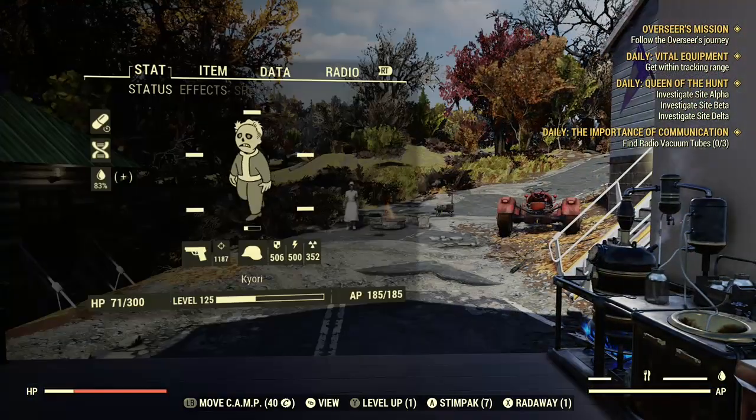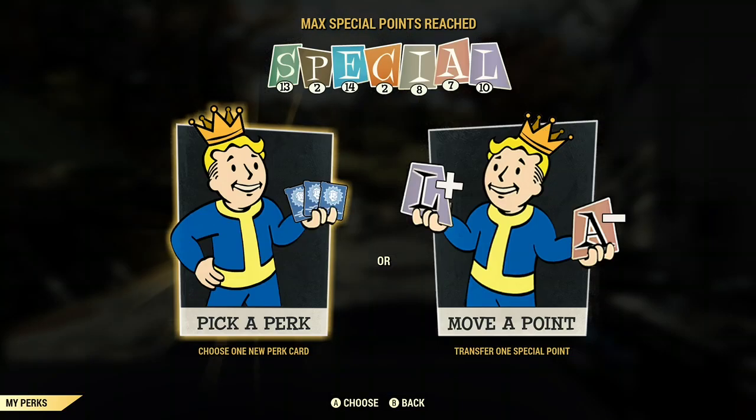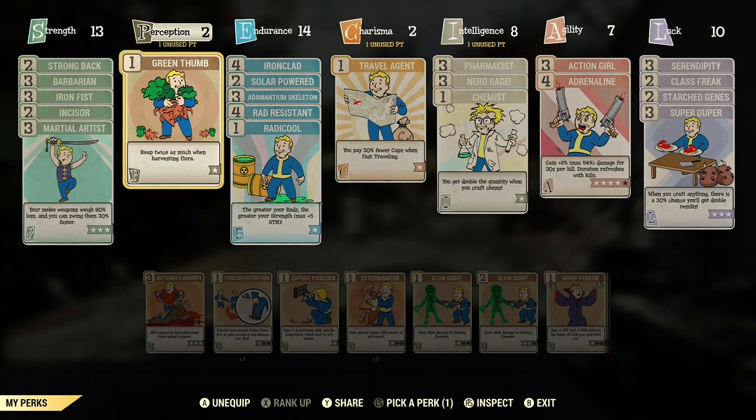When I make Disease Cures, or anything that takes flora, I use this perk card right here in Perception. It just takes one — Green Thumb. It lets you reap twice as much when harvesting flora, so instead of getting one, you get two.